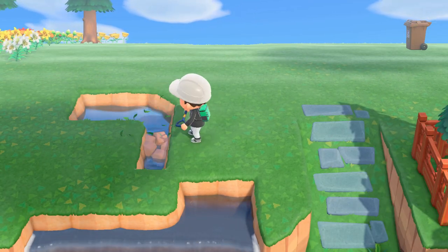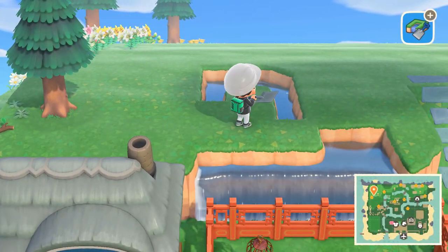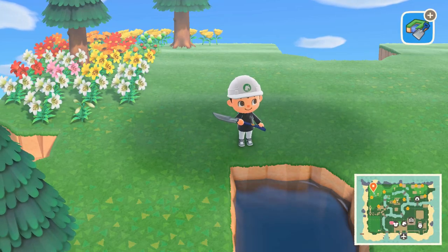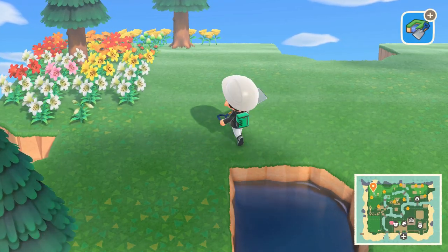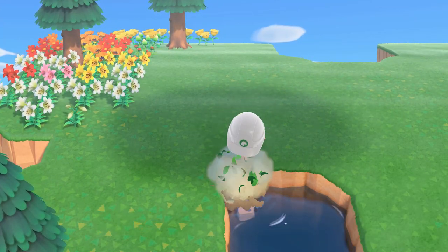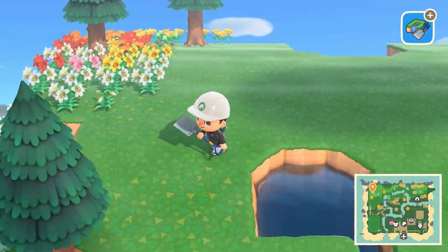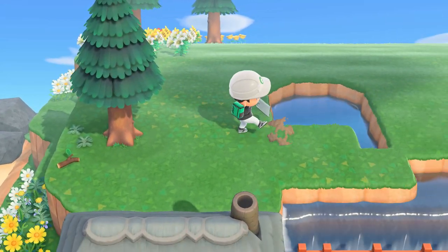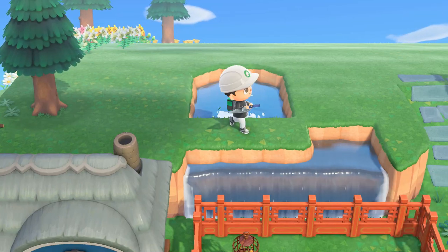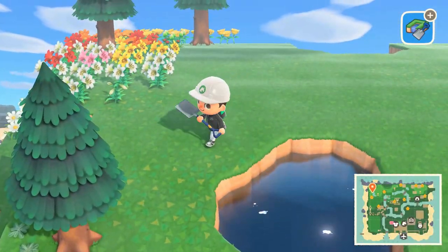One thing I can say while building this out: don't have unnatural-looking corners. For example, you see this 90-degree corner — what you can do is stand on either side of the corner, hit the A button to make a corner again, and then just stand still and hit it again. It makes it like a curved corner that looks much more natural. Keep that in mind as you're building out your waterfalls, because it will look so much better when you do that.